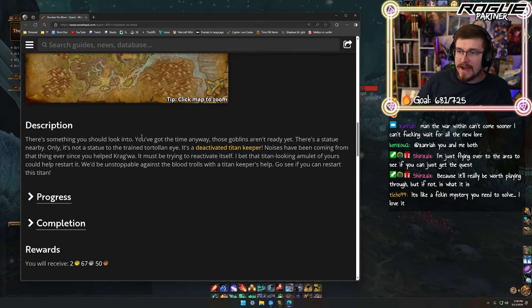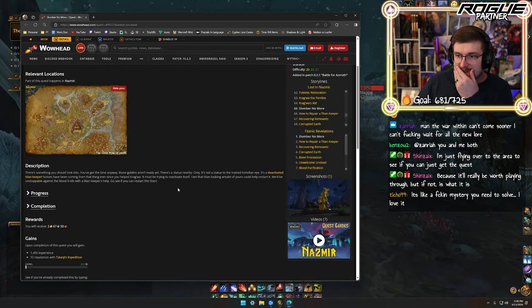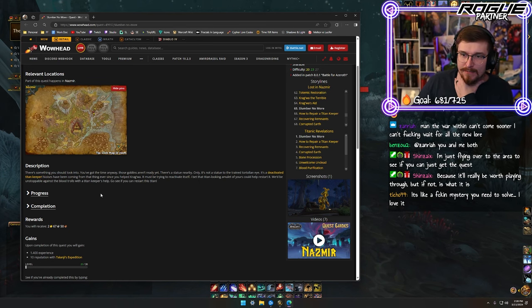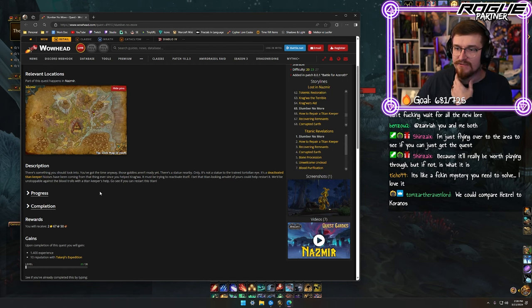There's something nearby you should look into. Those goblins aren't ready yet. There's a statue nearby — only it's not a statue of the Tortolani. It's a deactivated Titan Keeper. Noises have been coming from that thing ever since you helped Kragwa. It must be trying to reactivate itself. I bet that Titan-looking amulet of yours could help restart it. We'd be unstoppable against the trolls with the Titan Keeper's help.